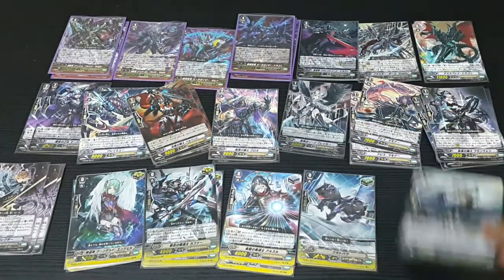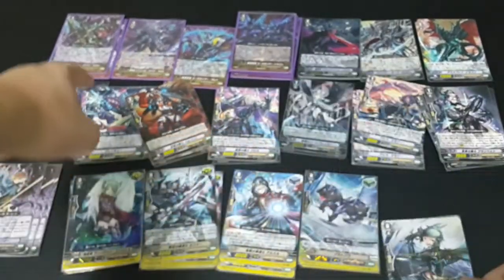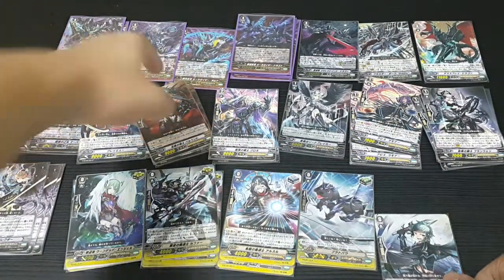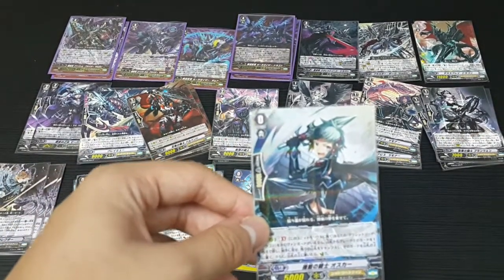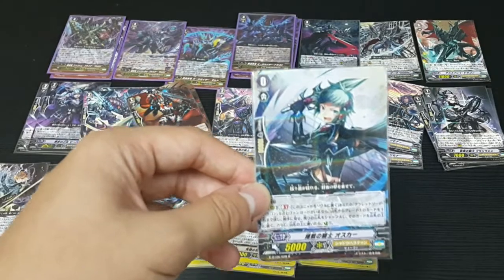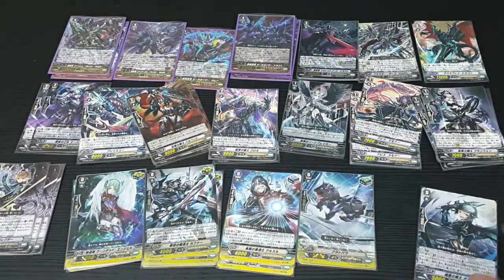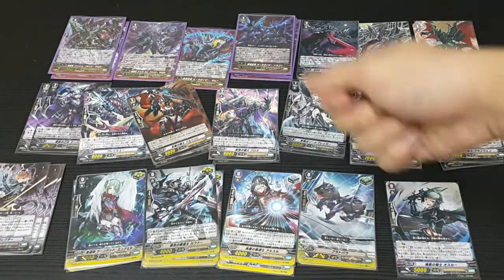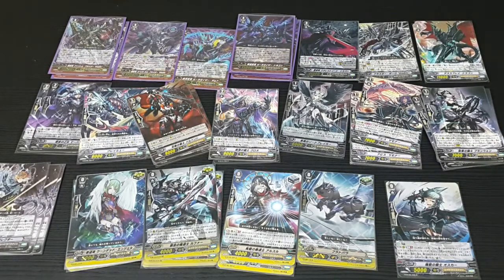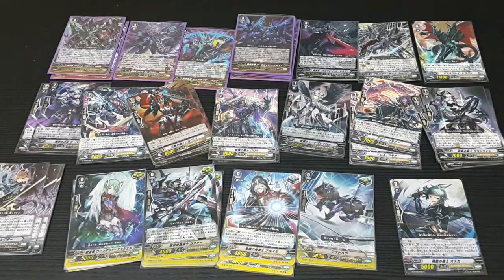Since David is gone, he has been replaced by Oscar. Oscar works well with Aura Geyser Dam. Basically, he goes into Soul — if you have Claret Sword, he goes to Soul, searches for a grade one unit, puts it on top of your deck, and counter charges one. So what you're going to do is: you're on Aura Geyser Dam, you put a Perfect Guard on top of your deck, then you use Aura Geyser Dam's skill — you reveal it, guaranteeing a retire. Now, I've got the main deck done, so I'll talk about the G zone.